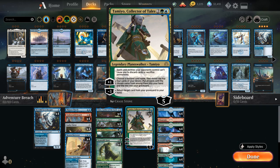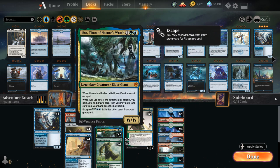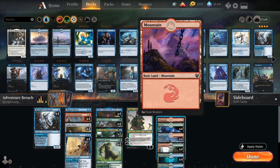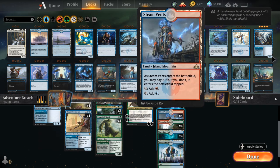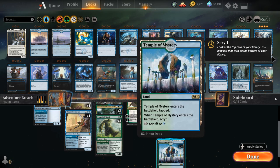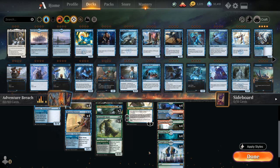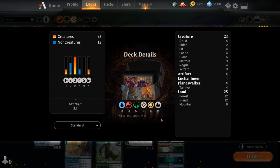Looking at our mana base, we've got a lot of basics to search up with Beanstalk Giant and not a lot of mountains since those are a bit of a nombo with Uro. We've got four islands, one mountain, four forests, and then dual lands: four Steam Vents, four Stomping Ground, four Breeding Pool, and four Temple of Mystery. We're not playing Fabled Passage — even though it would fuel escape — because in the mid-to-late game after lots of self-milling we could easily run out of basics to search up with it. A version running more basics could include Fabled Passage if you rework the mana base.